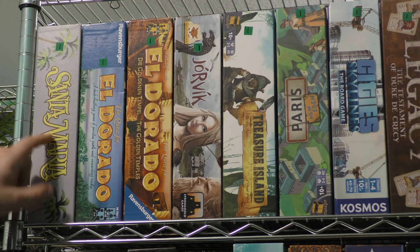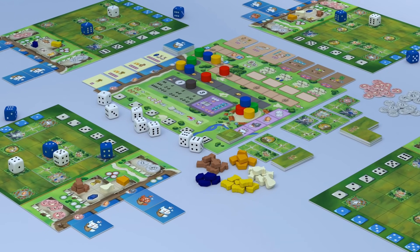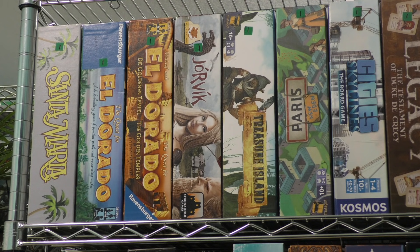We'll start with Santa Maria. This is a game from Aporta — an excellent little game where we're placing dice and getting resources for them. This is a game that I wasn't really intrigued by when I saw the cover of it, but I ended up enjoying it quite a bit.